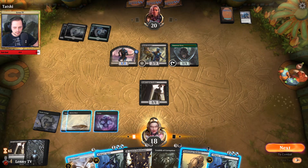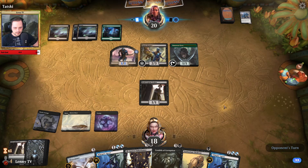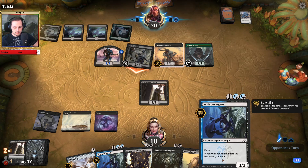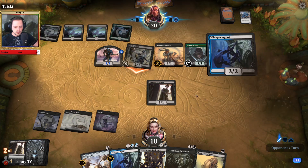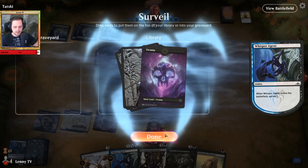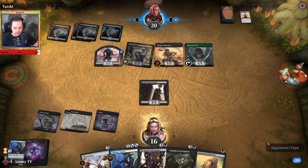Let's enter this tapped and pass the turn — we can flash in the Whisper Agent at his end step. We are already out-valuing our opponent here. He will attack into the Whisper Agent, which is really really good for us. We will block the Spark Reaver — trade off. Is he going to do something about that? Yeah, Vicious Offering. All right, I think we keep the land on top here. No blocks. He had to use an answer here — I think this is good for us.